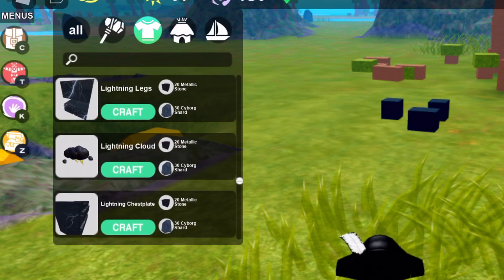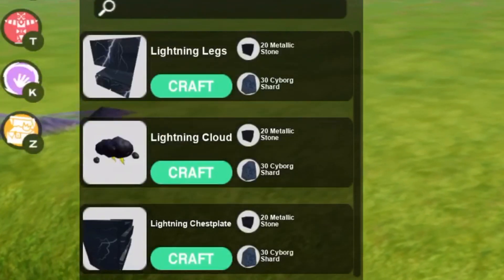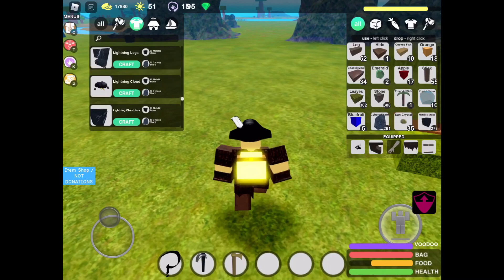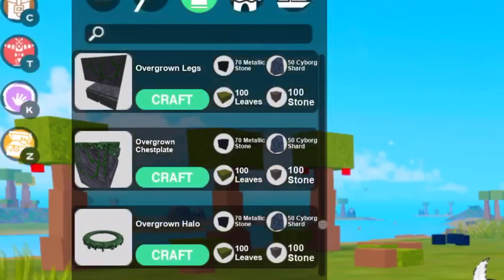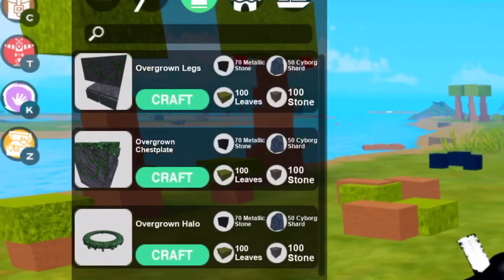Basically these are the two new armors. First we have the lightning armor which looks really sick - look at that helmet, the lightning cloud looks so cool. And then we have the overgrown armor which looks sick as well.